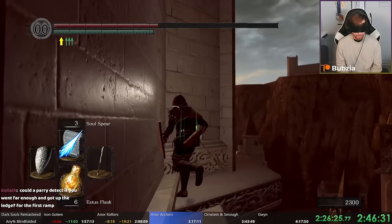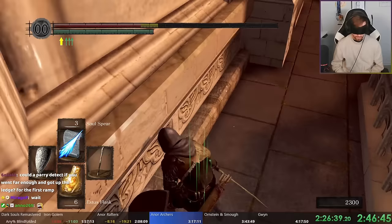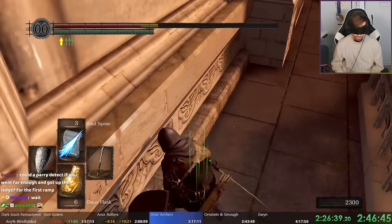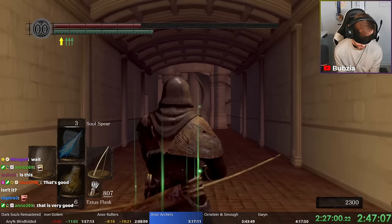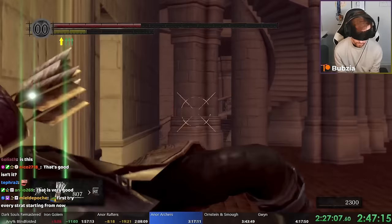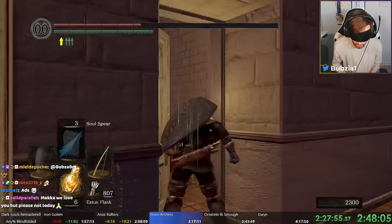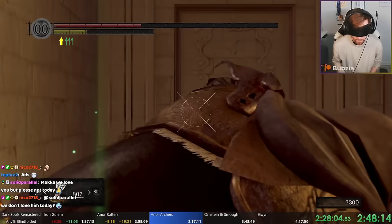As soon as you kill this guy and hold up-left you eventually reach this corner — you hear the fall down and there's a fog gate with the next bonfire right here. I lost lots of time because of that ledge. For the next run, there is a way to skip this part entirely: if you collect the Spook spell — which cancels fall damage — you can do a big skip to skip the whole archer section. That's what we're doing next time.